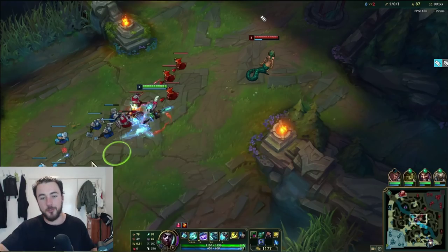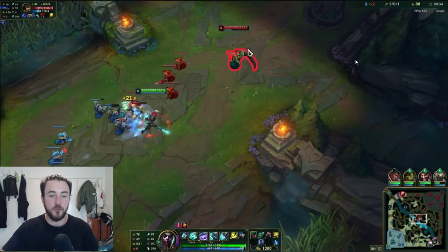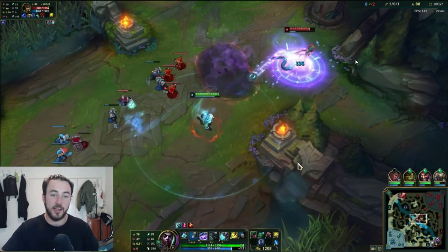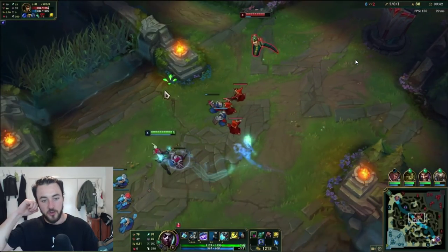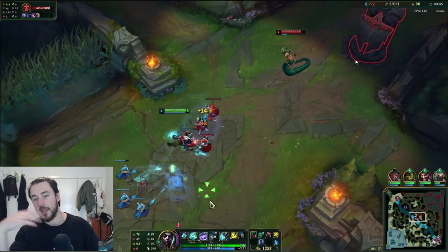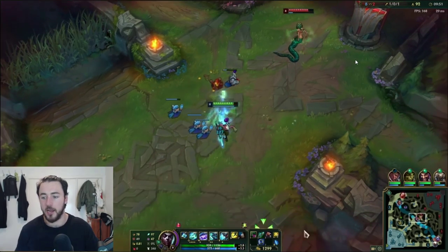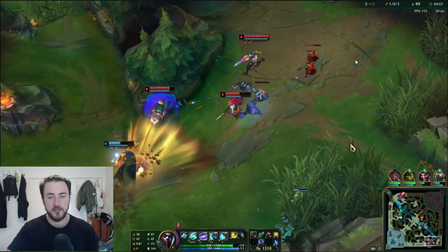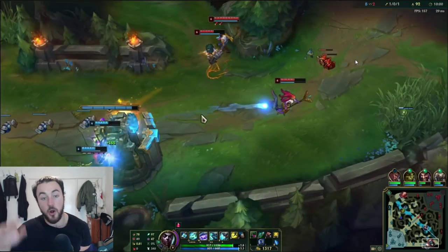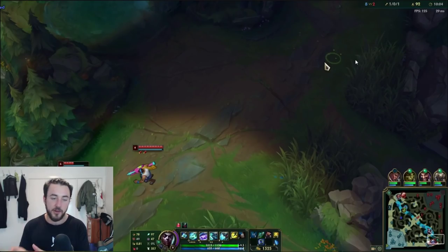I'm trying to look for an E trade onto this Cassio but she's respecting — this is actually quite high level. I'm constantly tethering this way, trying to get this guy to close the gap, waiting for these minions to get low, but she's respecting quite well so I'm not able to land those Es. She puts down Miasma and I get out but I'm really not able to land those Es on her unfortunately. This sort of gameplay will be a lot easier for you guys in lower elo — this is like a high diamond or master tier game — but the point still stands.